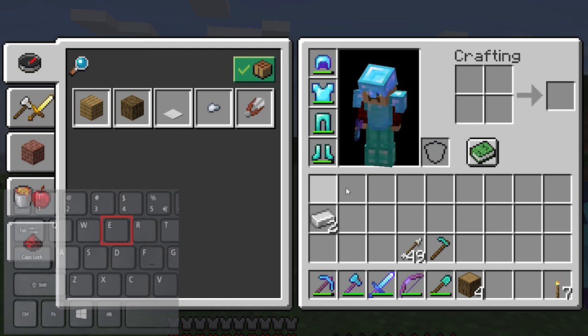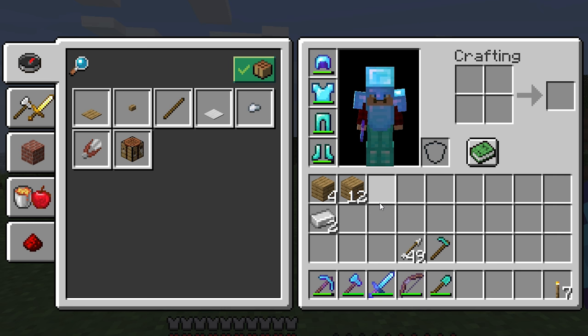After you have some logs, open up your inventory — the default key is E. Put the logs in the crafting section in your inventory. This will make planks. It will take four planks to make a crafting table.